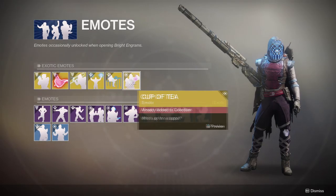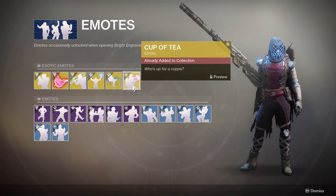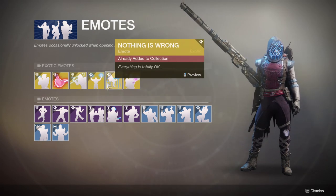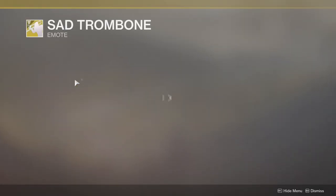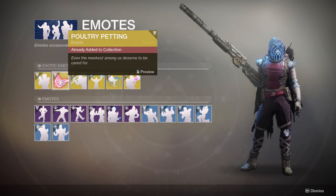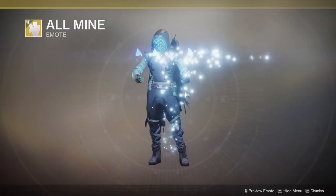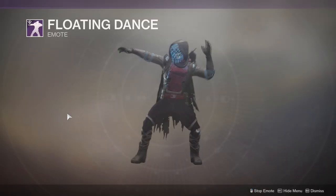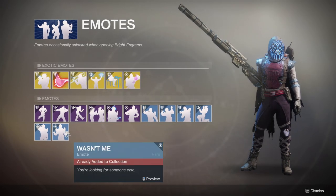Emotes — they chose pretty good ones, I guess. Again, from two seasons ago. I don't know why they're pulling from two seasons ago. It's really hit or miss for me. This is cool, I have this one already. I don't have the sad trombone, so I guess I have something to look forward to. The poultry petting — I have this one as well. I don't have this one though. And then I don't have that one either — the one I don't care about. Sky Dance. Have that, have that, and have that. I have a majority of these.